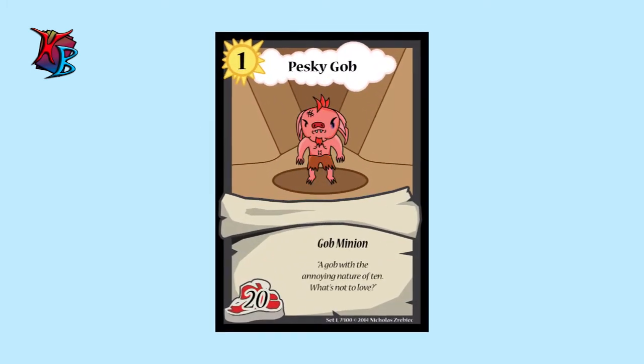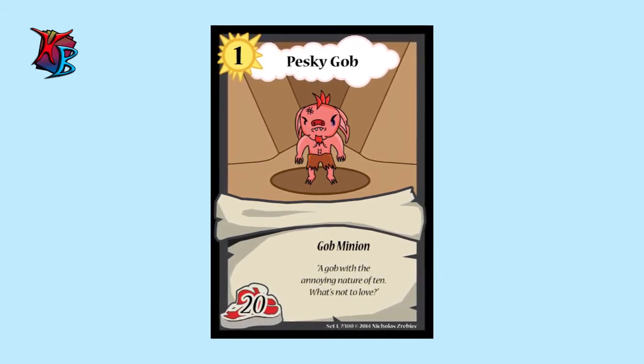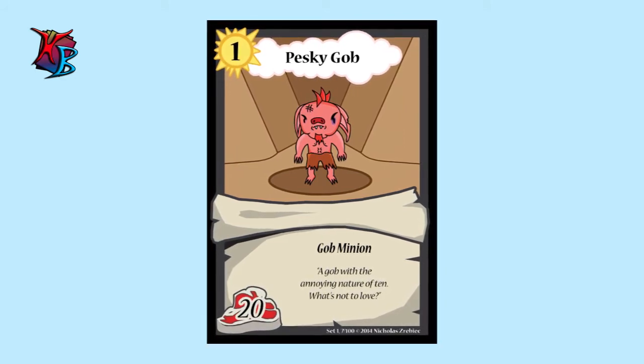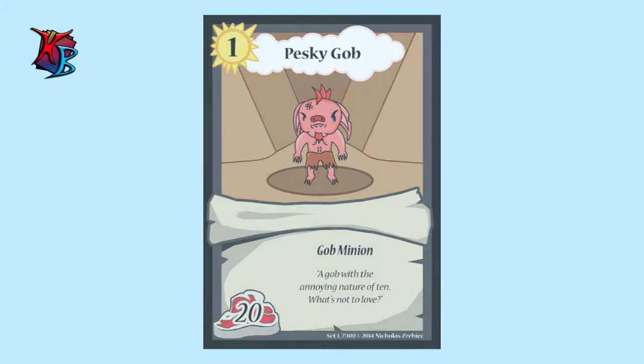The first I'd like to go over is Pesky Gob. You haven't been able to play him until now of course. He has been recently added to the dropbox and he is your level 1 vanilla minion that will help you out in many situations. With that 20 buffiness, you can't complain for a level 1 minion.